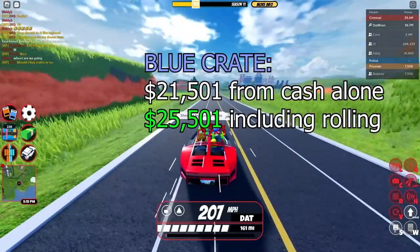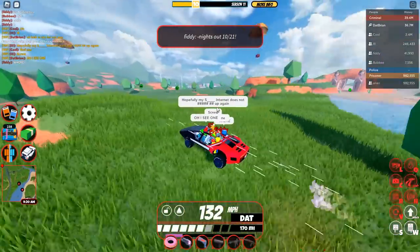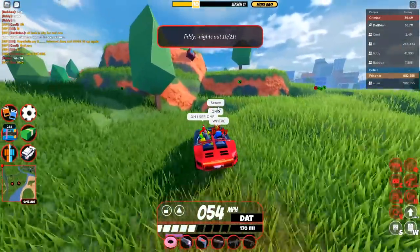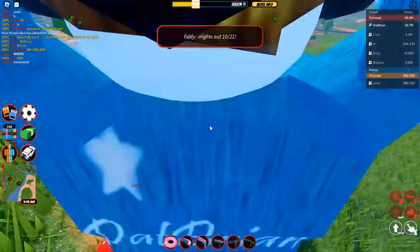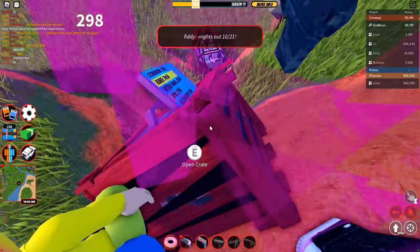Now let's go ahead and try to find the red crate. I think I see a red crate right up here — oh, there is one! Look at that — that is a red crate. There's actually a red glow to it. This one's hanging off the side, which might be a pretty big problem to deal with. Anyway, here we go. Is everyone up here yet? I think everyone's up here. Let's get ready and let's open it.